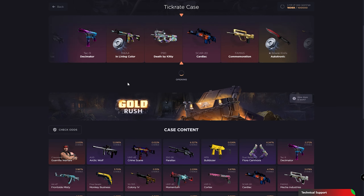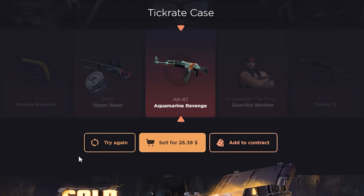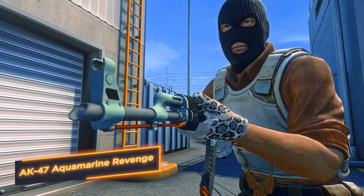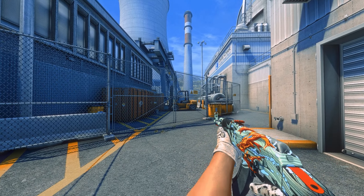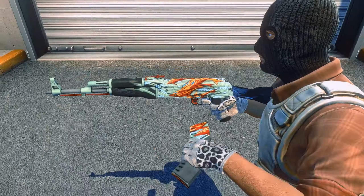AK-47 Aquamarine Revenge — Ocean Calm. The gentle touch of the waves and a couple of red-fired dolphin killers looking for a victim! Now your opponents will know for sure what it means to go feed the fish! AK-47 Aquamarine Revenge — feed enemies fish!